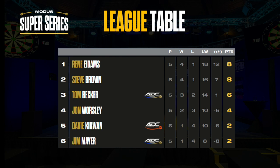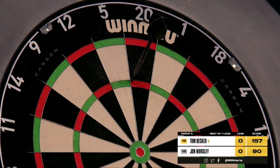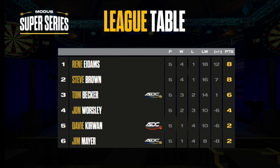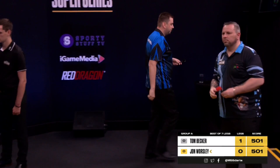Tom Becker is the player there's a lot to talk about. The biggest surprise is his legs difference — he's only on plus one despite six points. But he'll be really happy with his day. Coming in, Becker and Mayer were seen as players who could potentially struggle, but Becker has been really good on finishing and doubling, running over 50% for his last three matches. That's a real strength — if he can find a little more gel with the big scoring, he could be competitive and getting into Group B would be a success.